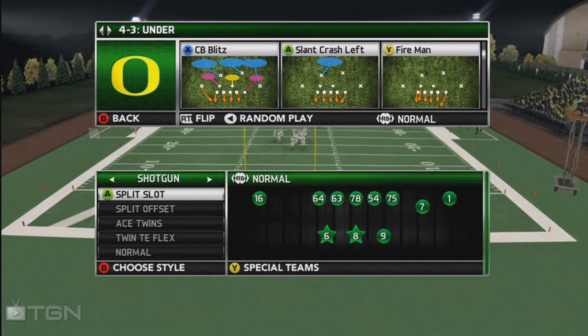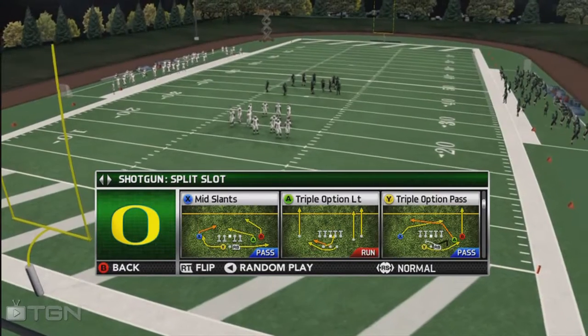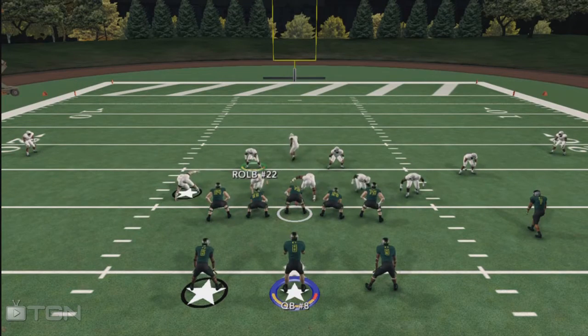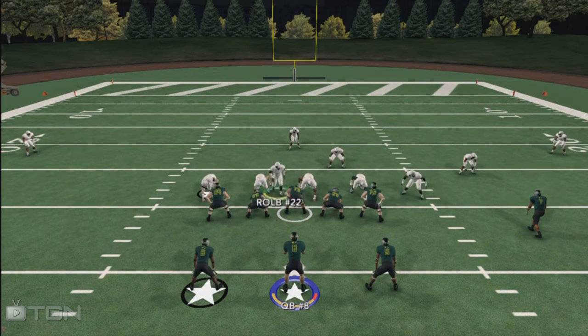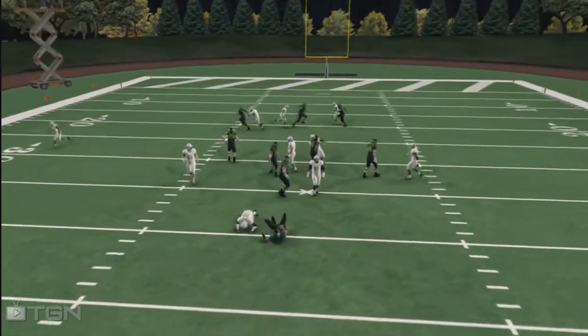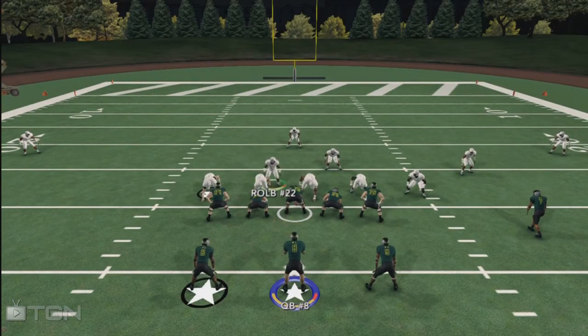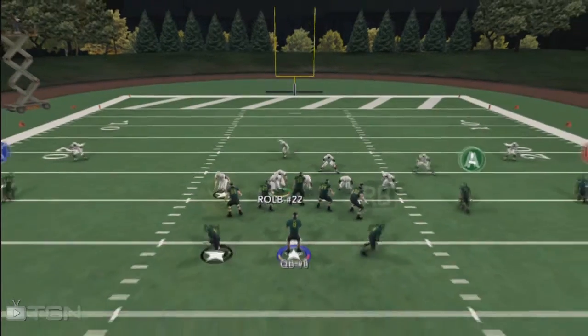What's up, gamers? Nation here. We're going with the turbo blitz of the A-gap. This is a fireman out of the four-three. It has a weird angle right here with the running back, the linebacker — the right outside linebacker. All we have to do is just put him right next to the DT and pinch the defensive line. That's it — pinch the defensive line, put him right next to the DT.